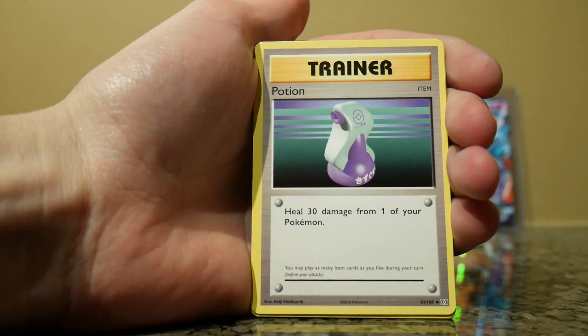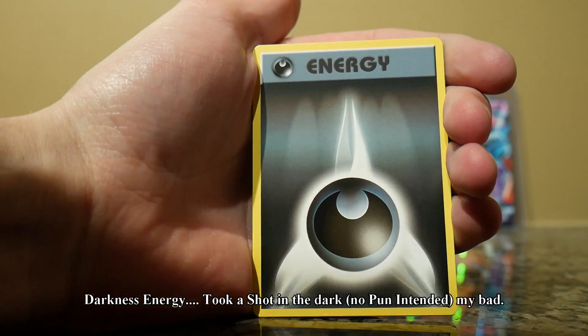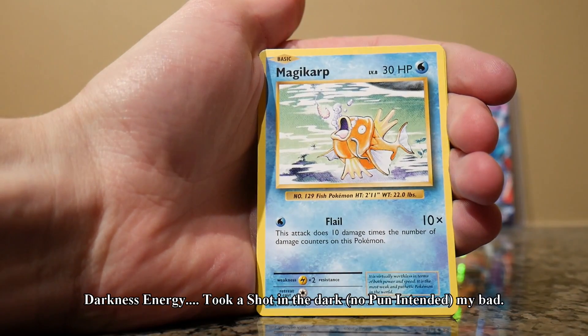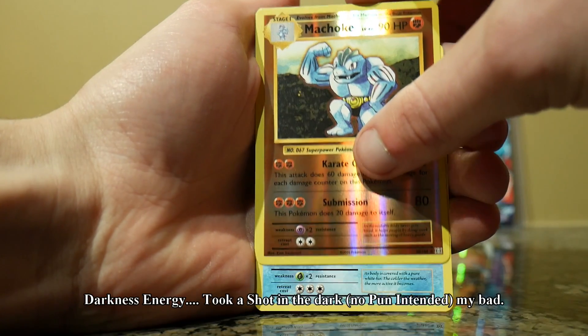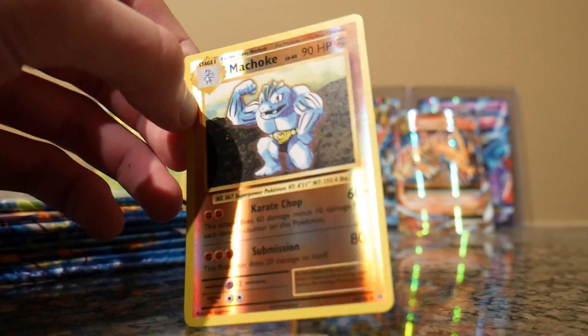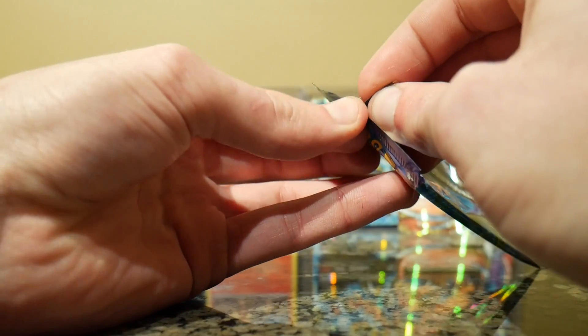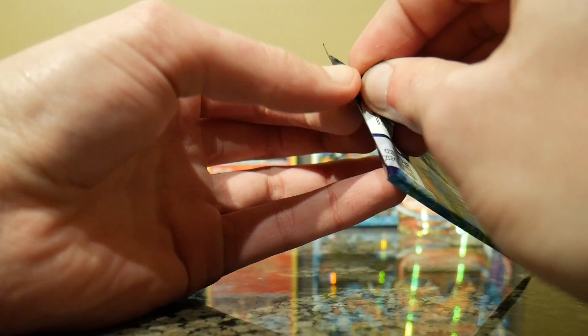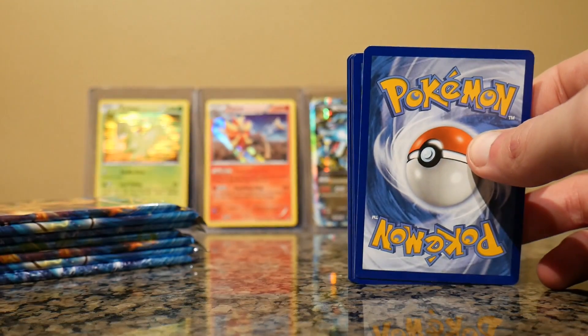A Pokédex, a Kakuna, a Potion, a Ponyta, a Ninetales, a Vulpix — hello — a Steel Energy I believe, a Magikarp, a Reverse Holo Machoke, and another Dewgong. If anyone has any ideas on how we should distribute these duplicates, that would be greatly appreciated. If people want to trade me Vulpix for something I've got, like the Commons or Reverse Holos, feel free.